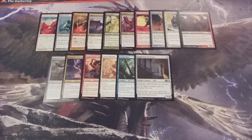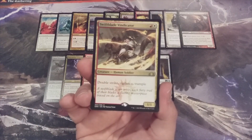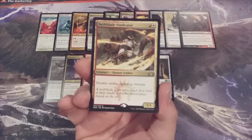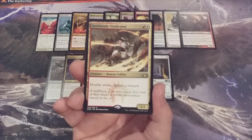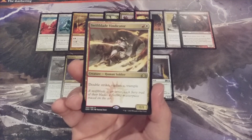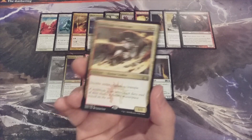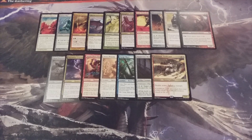Our next creature is another multicolored addition — it is the Swift Blade Vindicator. It's a 1-1 double striking, vigilant, trampling creature. They couldn't fit any more keywords onto this card! If there are any anthem effects among the creatures you control that can make that power bigger, Swift Blade Vindicator could be a massive threat in a game of Momir Vig.